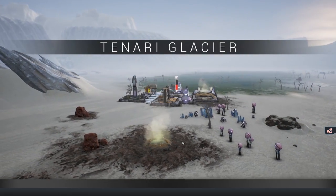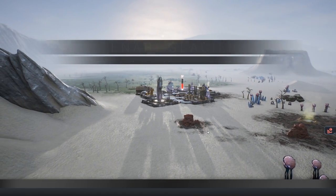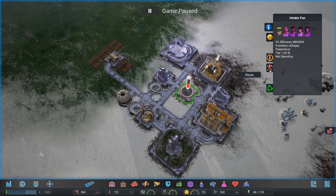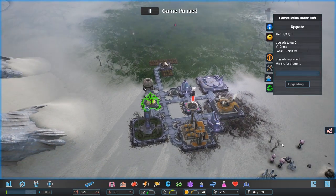So this place is kind of messed up. Let's see why. Looks like one of the buildings is broken. Looks like we've got plenty of resources on hand, though. So apart from a hard start, this shouldn't be a problem. Let's start by repairing the intake fan.